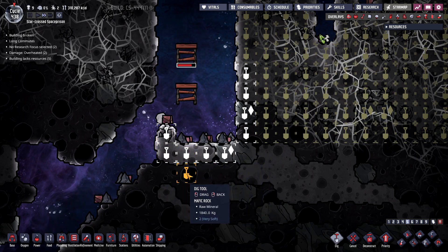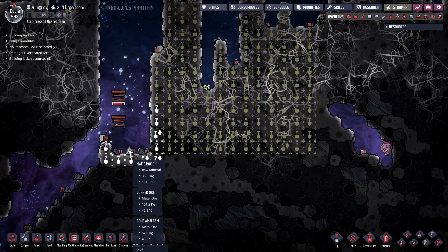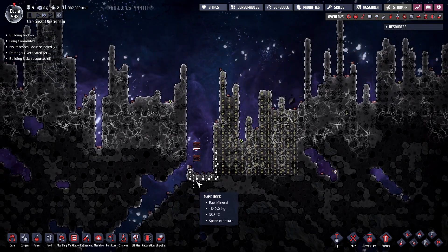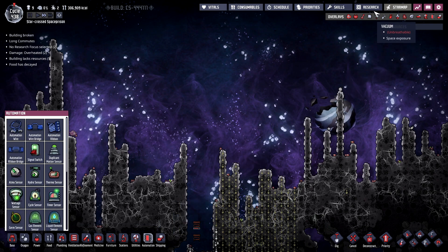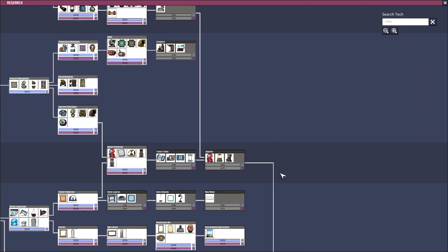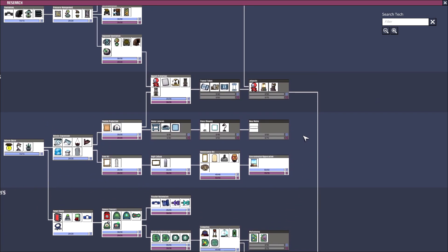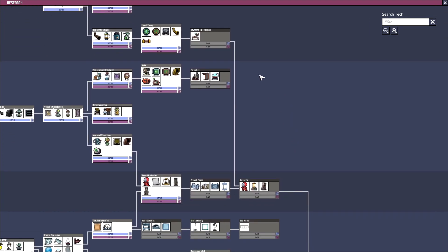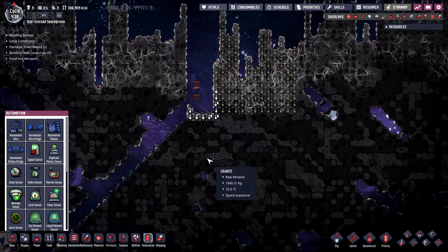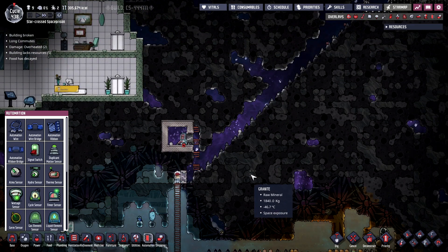These guys — you cannot leave them alone for a second in space. This is just a massive death trap up here. It would be really nice if we could get — have we done the research for bunker tiles? I don't think so. Maybe we have — if that's the case I might put a ladder in up top and start framing this off a little bit so it's a bit safer and not so precarious all the time.